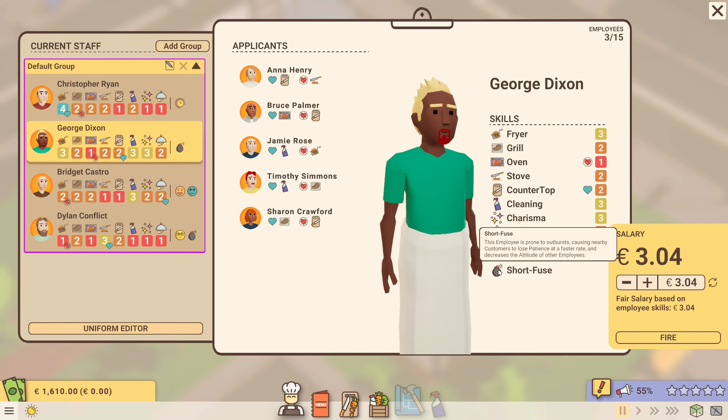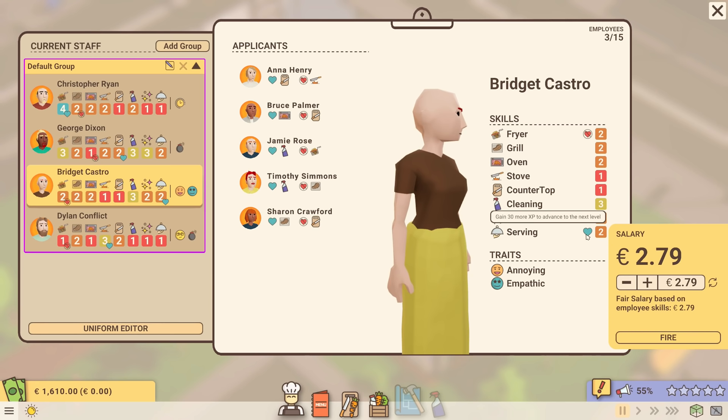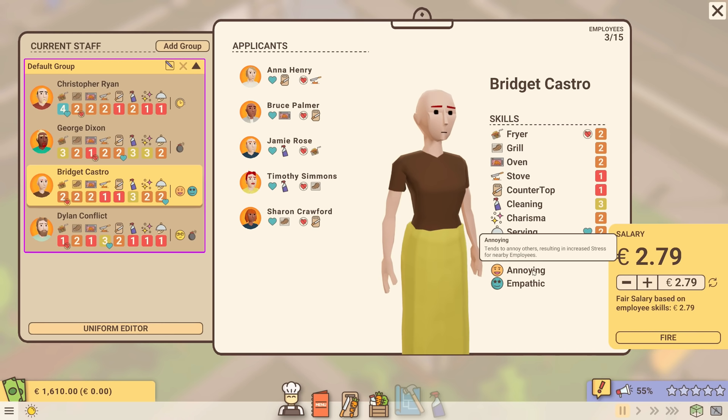George Dixon is level three on the fryer, loves countertop work, and doesn't like the oven. He has some charisma and cleaning skill, but he has a short fuse — so you probably don't want to make him a server because he'll cause customers to lose patience faster. Bridget Castro is level two on serving, loves serving, and can do some cleaning — so she'd go on serving staff. She is annoying, though, which increases stress for nearby employees, but she's also empathic, which cheers people up nearby — so they somewhat cancel out.